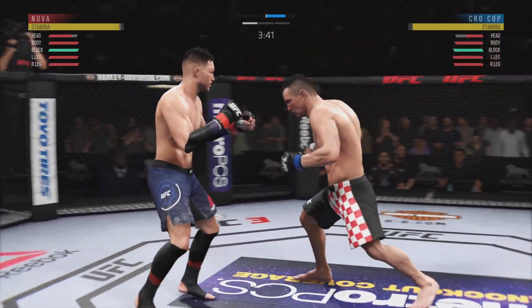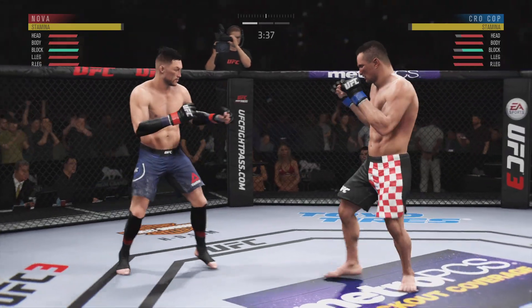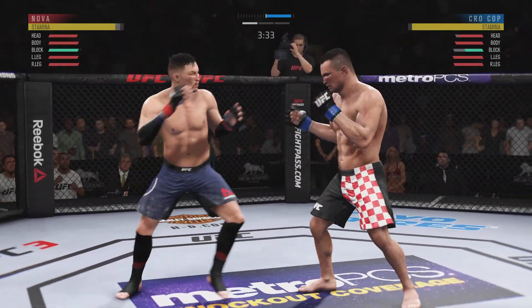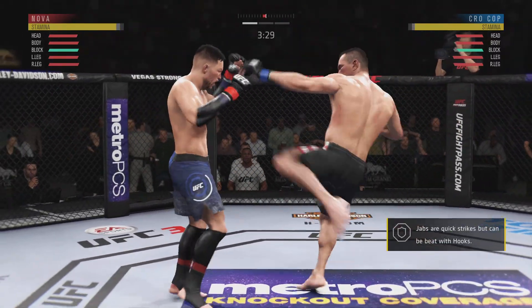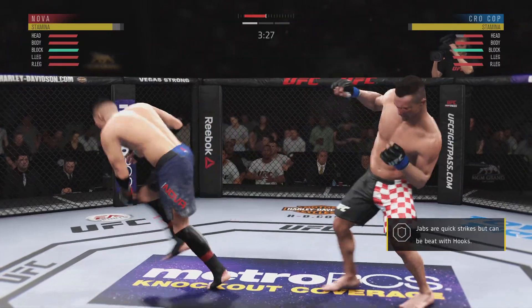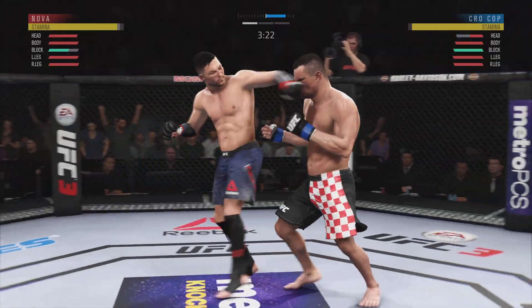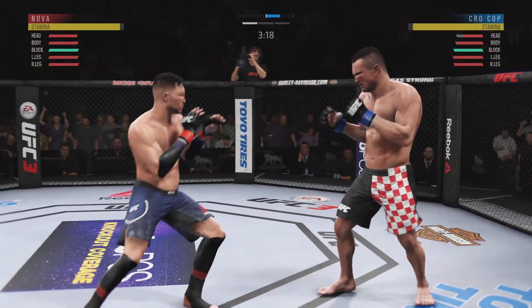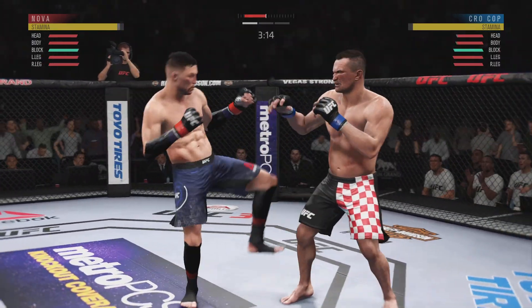Oh, and that kick is blocked. Kick misses. Goes for the head kick but misses. Oh, nice strike landed there by Mirko Crocombe. And there's a brilliant kick to the body. He is all about that left kick to the body. Nice knee to the body. Beautiful, beautiful kick to the body.